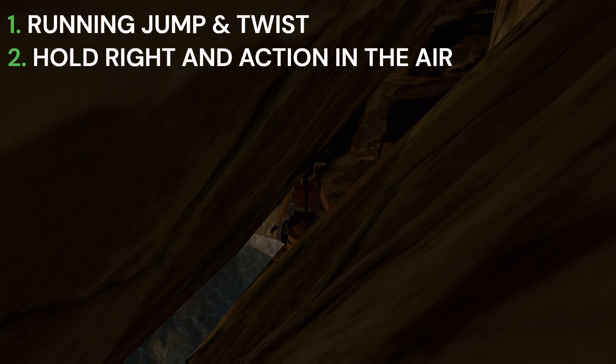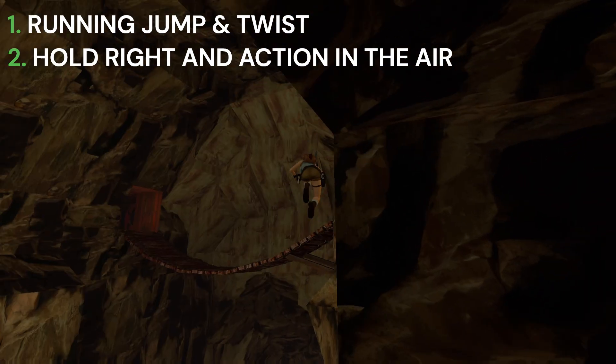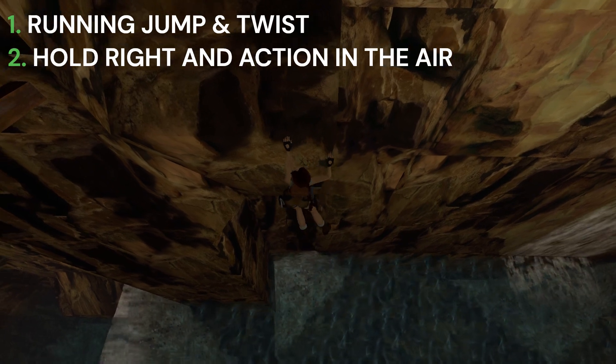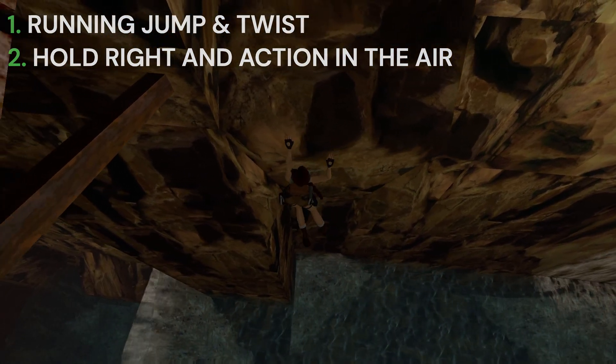What we're going to do is a run and jump forward. As soon as we jump, we're going to twist in the air — so run, jump, roll. As soon as Lara's jumping foot touches the floor, start holding right on the D-pad just to give it a slight turn in the air; it will make the jump easier. So: forwards, jump, roll, and right. Once you hit the slope, hold action, and you should grab onto the ledge just like that.